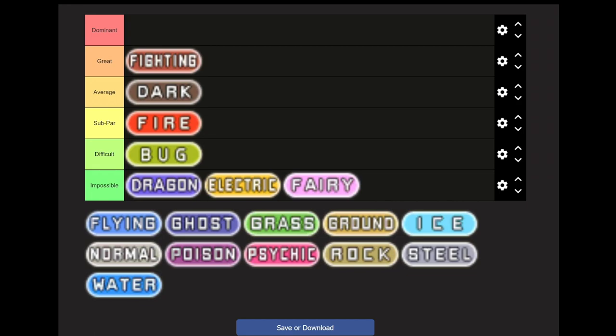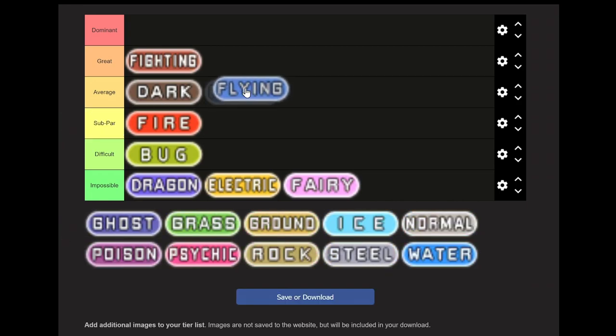Now we move on to Flying type — going on Average. It has okay coverage, but brutal matchups with Wattson, which is the main reason this isn't Great, because there's basically nothing you can do. But the game gets a lot easier after that. The recommended team is Pelipper, Ninjask, Crobat, Tropius, Salamence, and Rayquaza — we're doing this in Emerald version. Ninjask is probably your best option to deal with Wattson because you're fast and you get access to Mud Slap, which is better than nothing for dealing with Magneton.